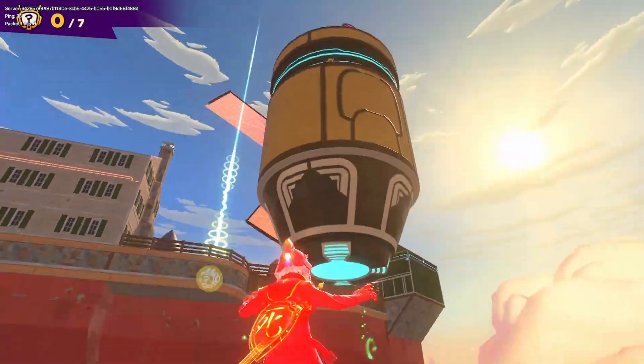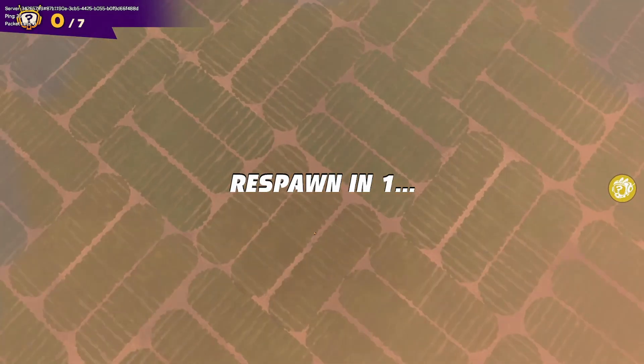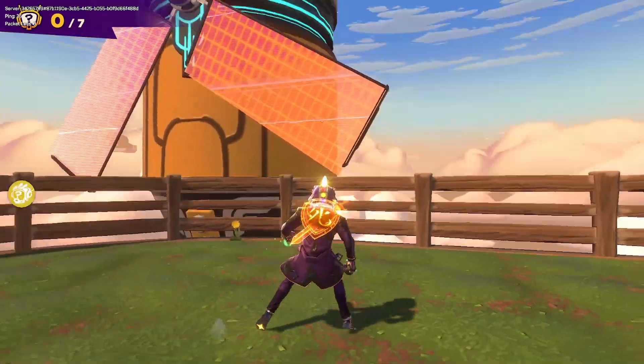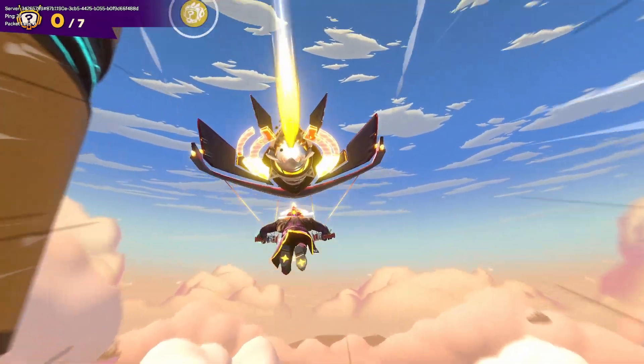As soon as you spawn in training mode, just turn your camera around, up on the fence, and start gliding really just behind the windmill. There he is. If you have someone with you in the party and go into a private match, roll the maps and try to get alien smash site — you can throw up and get a much better view of him. But by yourself in training mode, you can still get a pretty decent glimpse of him.